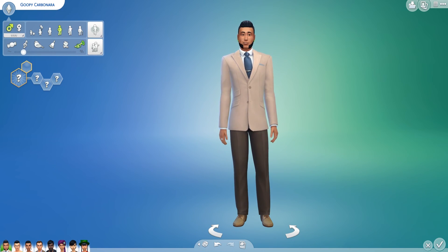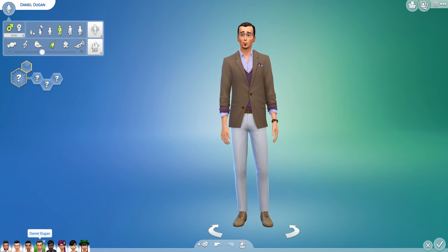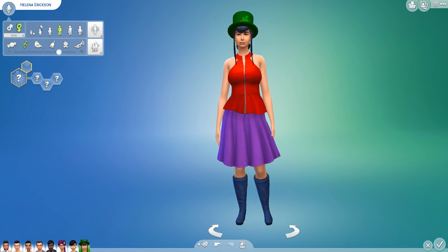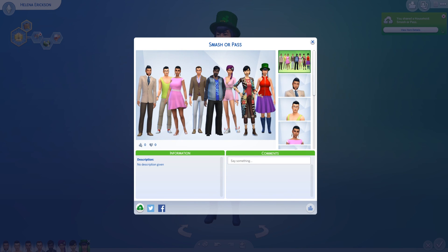So we have our eight-person household: for the guys — Goopy Carbonara, Augustin Bravo, Daniel Dugan, and Jonathan Donald. For the females — Jamie Chung, Violet Honeycutt, Harper Parks, and Helena Erickson. I've randomly assigned all of their traits and aspirations and uploaded them to the gallery. You can download them under my gallery name — I'll have that in the description. Thanks so much for watching, please subscribe so you don't miss the next video, and enjoy the tons of Sims 3 and Sims 4 content on my channel. Have a wonderful day!